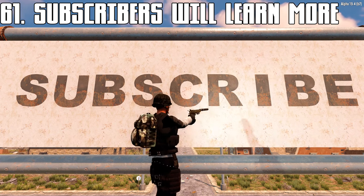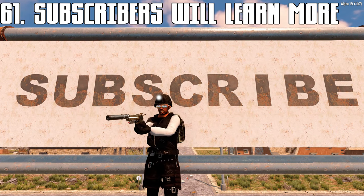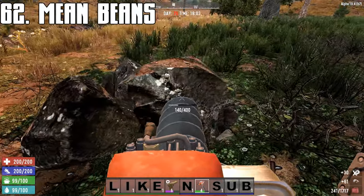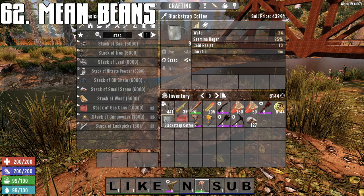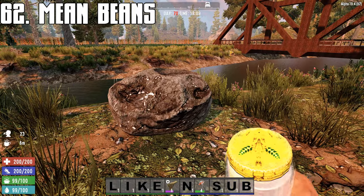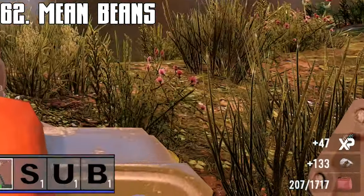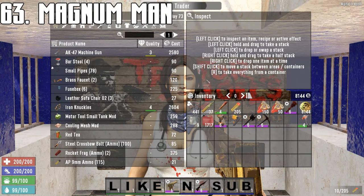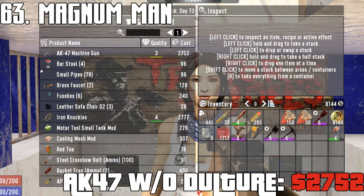If you click the subscribe button, you'll never miss out on great 7 Days to Die content, posted three times per week. The harvest +10% when buzzed from coffee book applies to hand tools and the auger, and works with regular coffee and blackstrap coffee too. The barter +10% with a magnum drawn applies to the desert vulture as well.